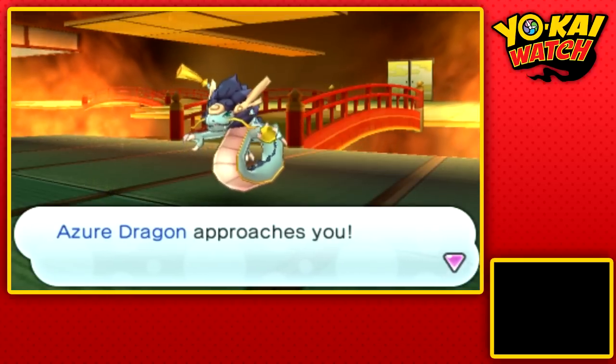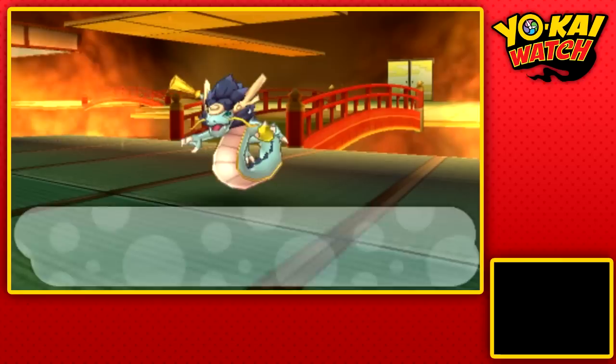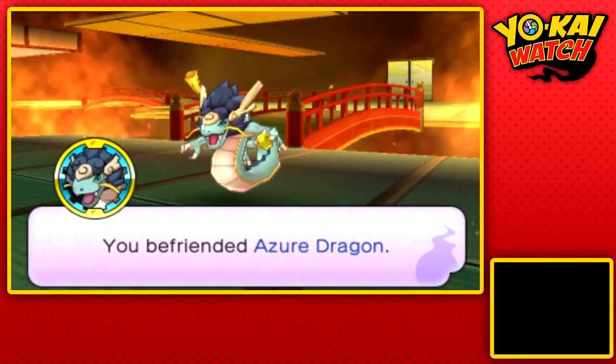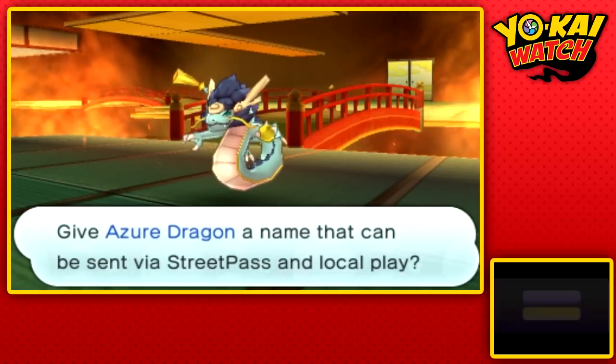Yes, we got him! We got our own Azur Dragon! 'Care to entwine our fates?' Heck yeah, man. I don't know what that means, but get on my team. Azur Dragon will now join us.